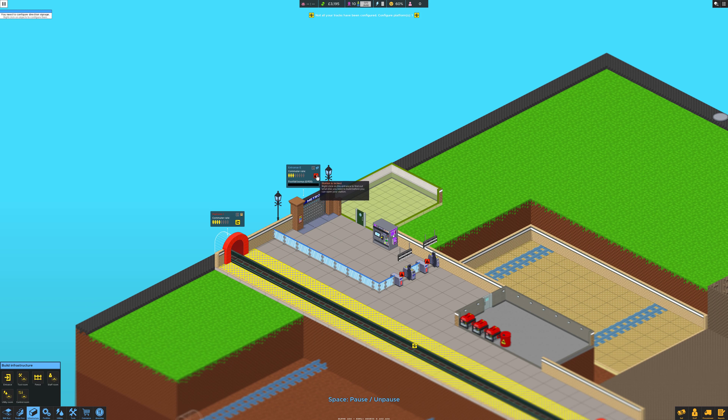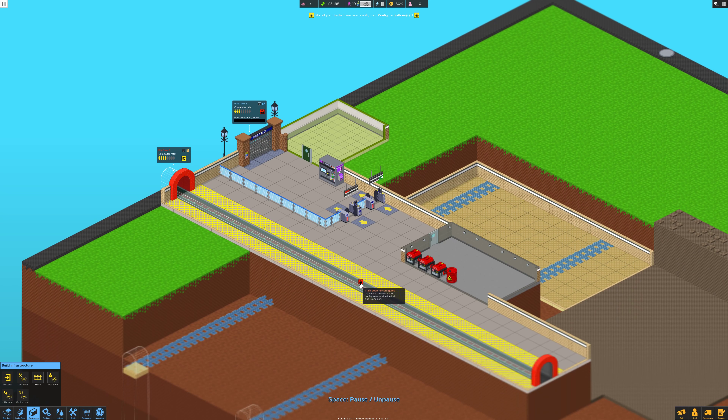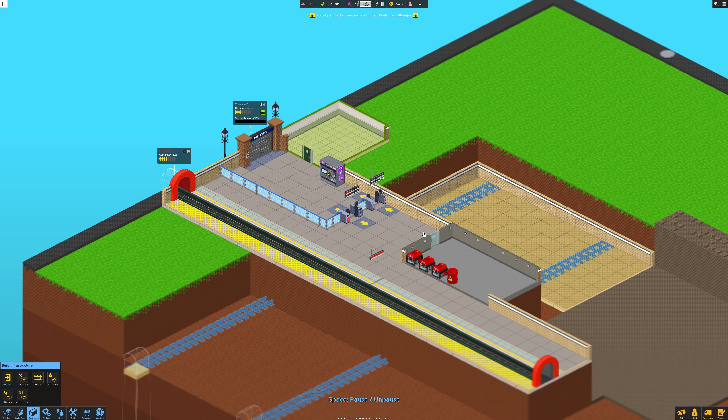So let's sign this — to platform, back home. Right, cool, that's sorted. That one is that side. Good. We can re-jig all of this down here eventually if we need to. We need to be careful with our cash — as it is in this game it's usually quite tight.